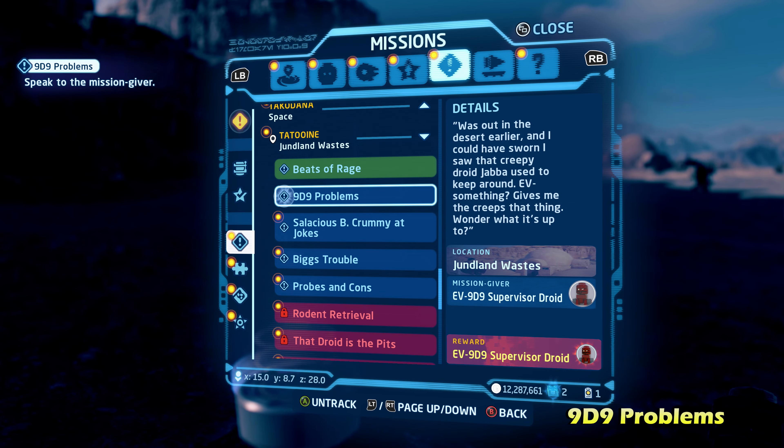Very similar to the first one we did in this video. Next up we're going to do Imperial Probe Droid — the mission is called Probes and Cons. It's going to be on the bottom left side of the map. Talk to the Jawa to activate the side mission. You'll get a clue and he'll lead you over near the landing pad where the Imperial Probe Droid is. You'll get a little boss fight entrance — take him out, then capture it and bring it back to the mission giver. Make sure you're playing as a protocol droid or someone that can understand Jawa, and you will complete the mission for Probes and Cons.